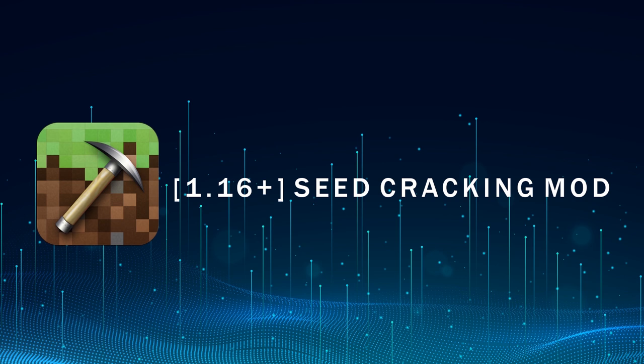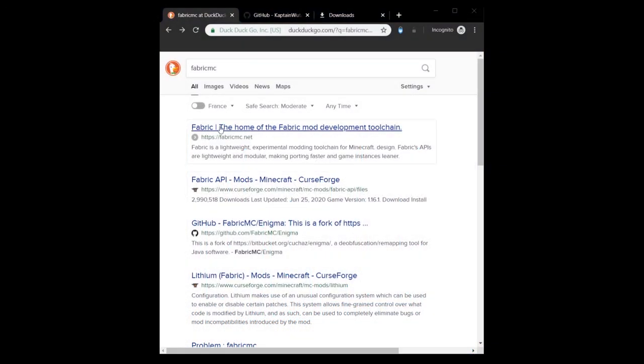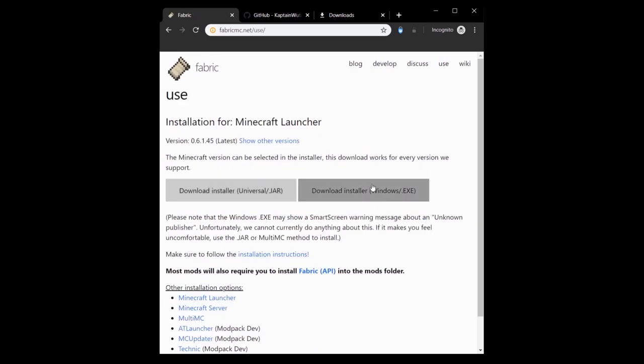As you may know, since 1.13 the mod loader is FabricMC, so you need to get it. You go to FabricMC.net, and when you are on the website, you go to Use and download the .exe for Windows or the .jar for Linux.